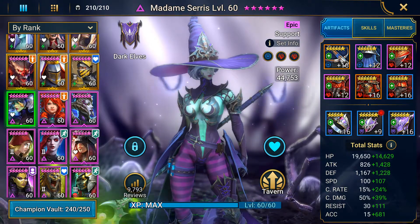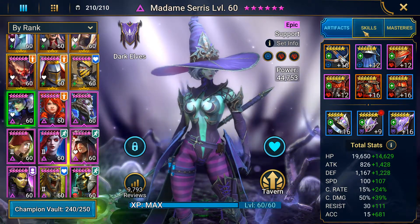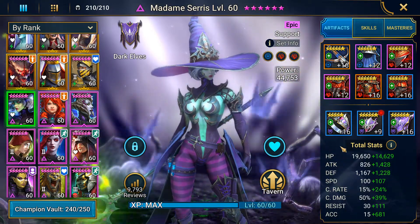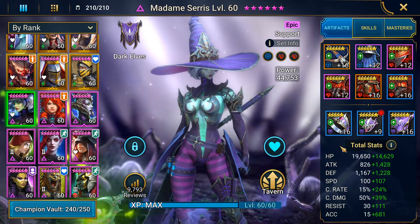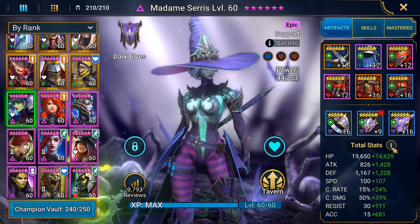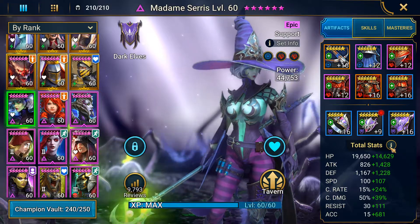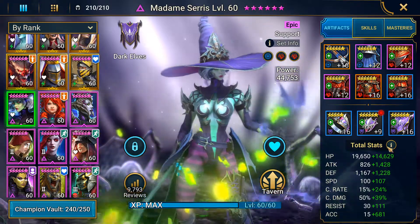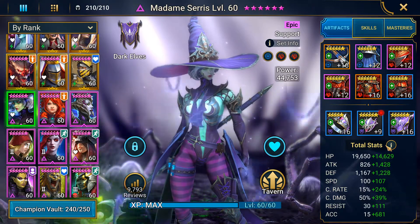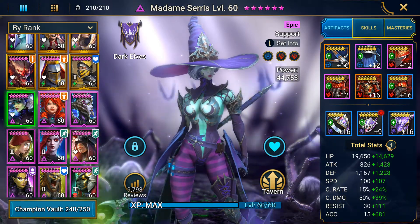They need a cleanse — I mean a remove buffer — slash decrease defense champion like Madame Series. She basically is that same champion, so she needs decent speed, enough speed to reach Arbiter. She needs accuracy, that's it. Nothing else. The good thing about the speed team is the rest of your champions don't need accuracy. Your speed booster doesn't need accuracy if it's not Lissandra, obviously. Your debuffer needs accuracy, but your DPS champion does not.